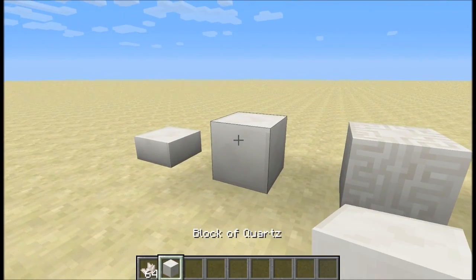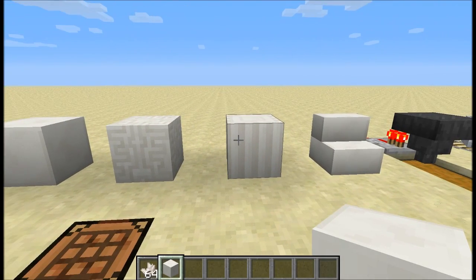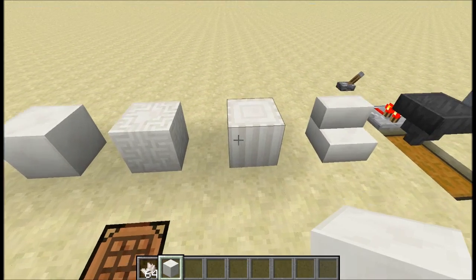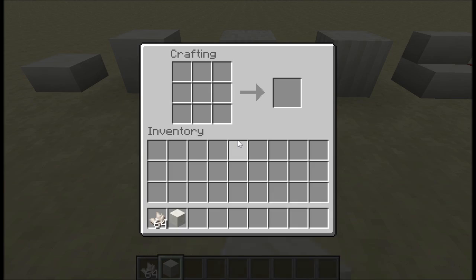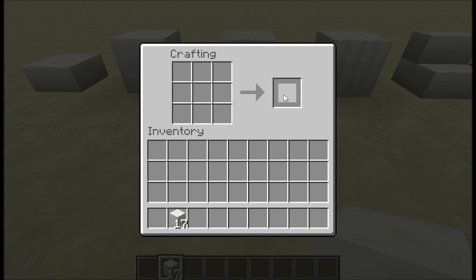This is the block of quartz and it has four variants: the half slab, the stairs, and then we have these two blocks — the chiseled and the pillar. These two have different textures on top than they do on the sides. The way we craft this is we grab our nether quartz from the new ore block found in the nether and make a block of quartz.